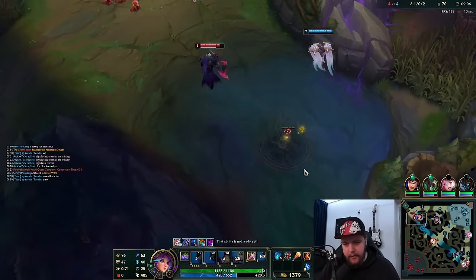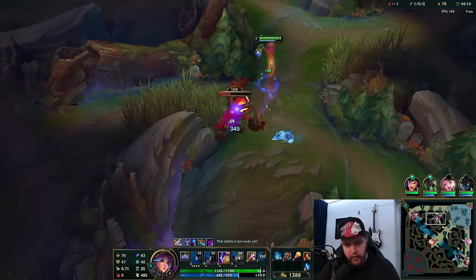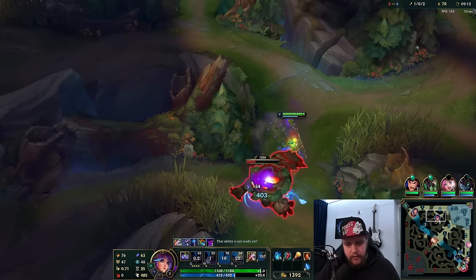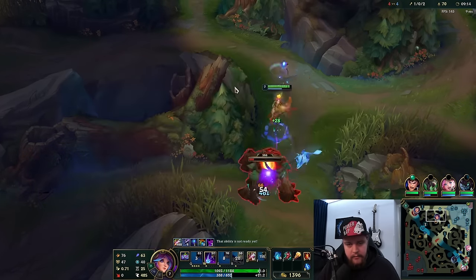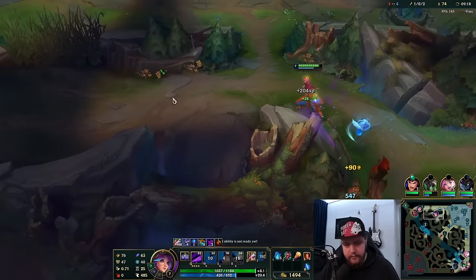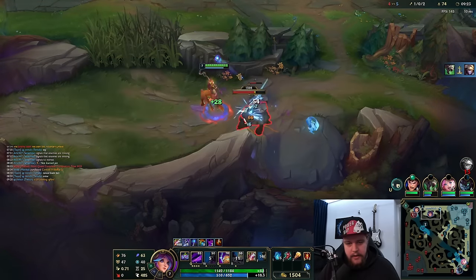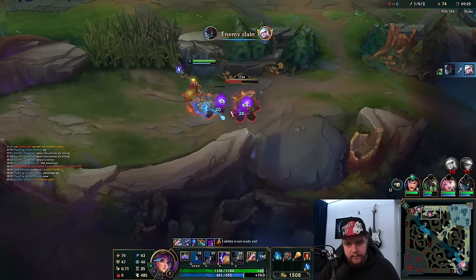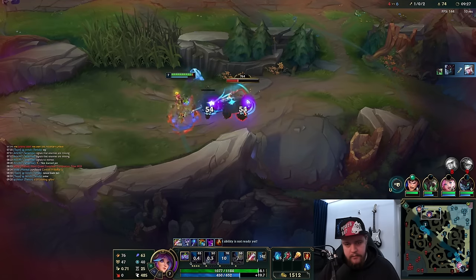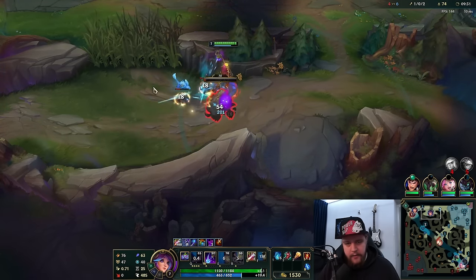I might be able to gank top, but I have to keep in mind there's a control ward here. The way of ganking top would probably be through the lane at this point — all I have to do is walk at him. Garen doesn't have CC so it can get pretty rough. Make sure not to forget the auto-attack as well — it adds good damage. Kayn went for the bot rotation. He's getting quite fed here.